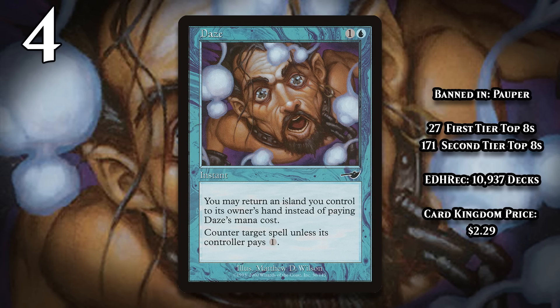At number 4, it's Daze, which is banned in Pauper. For one generic and a blue, it counters a spell unless its controller pays one, but it's another free counterspell — and for this one, you don't even have to two-for-one yourself. You just return an island to your hand. Sure, it's not a hard counter, but because it's so easy to cast, it isn't hard to find just the right spell for Daze to counter. While Pauper's the only format it's ever been banned in, it was a very important card in Block, Standard, and Extended, and it's been a staple in Legacy for more than two decades. Over the last four months, it's appeared in 35% of all Legacy decks.